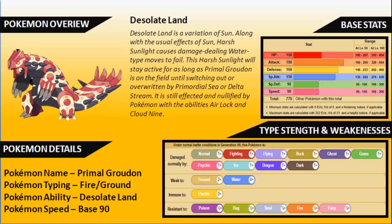Starting with a Pokemon overview: Groudon is now a Fire and Ground type. In the previous format it was just a Ground type, but with that Primal Reversion it gets access to a Fire typing, making it even stronger. Primal Groudon has the ability Desolate Land when it Primal Reverts, overriding that Drought ability. It keeps its base speed of 90, with base stats of 100 HP, 180 Attack, 160 Defense, 150 Special Attack, 90 Special Defense, and 90 Speed.